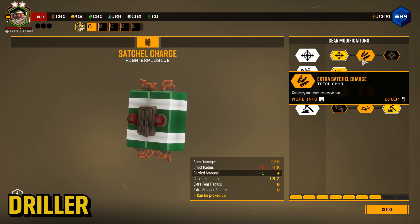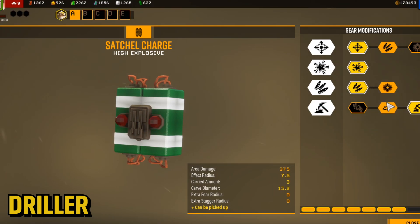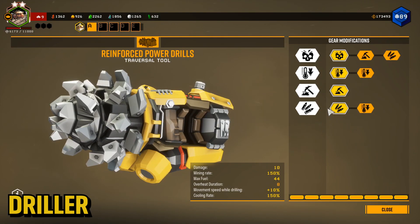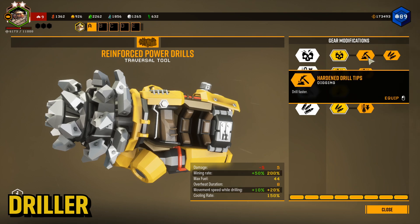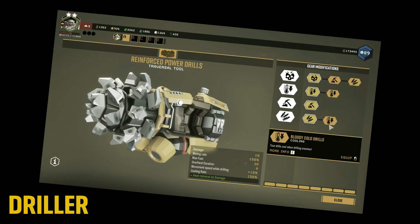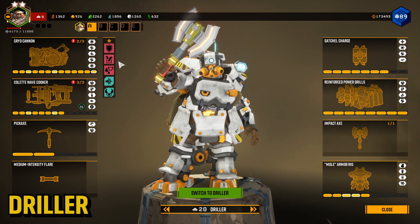For satchels I go for increased damage radius — I could go for more raw damage but I very rarely need that much. I usually just use it to wipe out a large crowd of bugs or get through dirt. For drills, I use Barbed Drills for more damage, which is a rare choice since drills don't normally do much damage on their own.